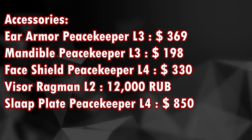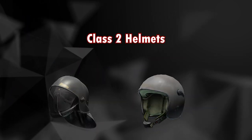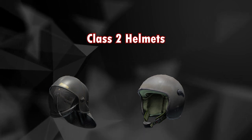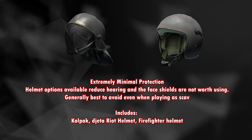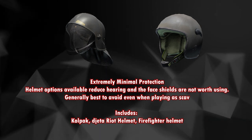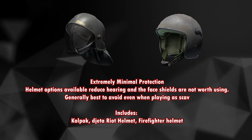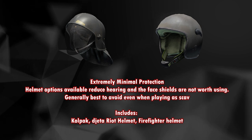A visor and a slap blade from Peacekeeper level 4. Next is the class 2 helmet, which has extremely minimal protection. This helmet option reduces hearing and the face shield is not worth using. Generally best to avoid them altogether or you can use them while playing as scavs. This includes a coal pack, a riot helmet, and a firefighter helmet.